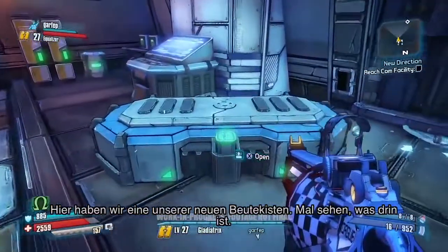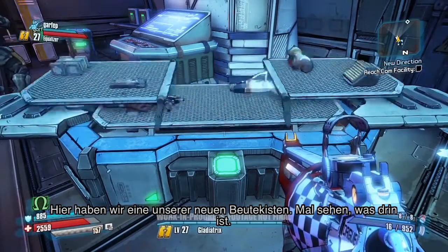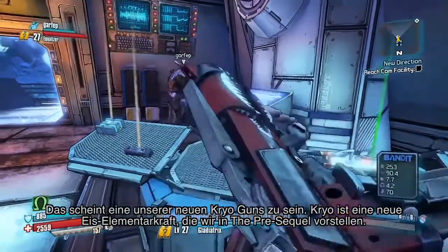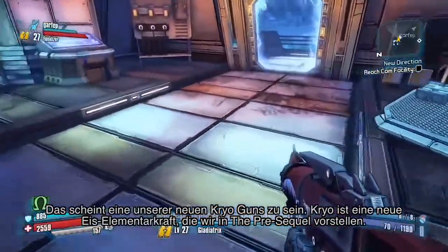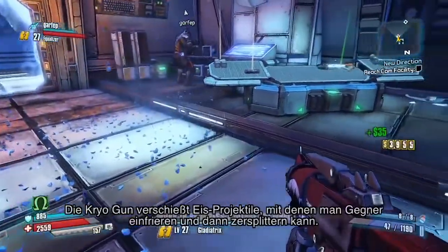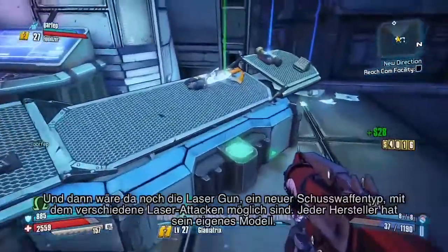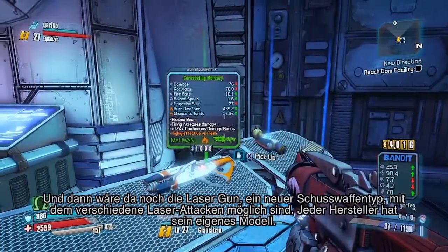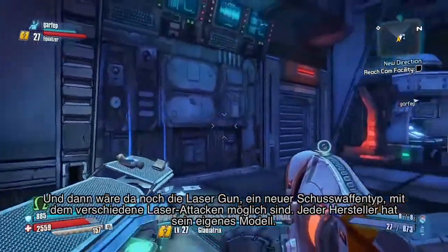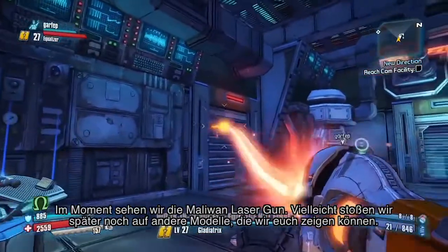Over here we have one of our new loot chests. Looks like we have one of our new cryo guns. Cryo is a new ice elemental we've introduced in the Pre-Sequel — it fires ice bullets that allow you to freeze enemies and shatter them. We also have the laser gun, which is a new gun type. Each manufacturer has their own kind.